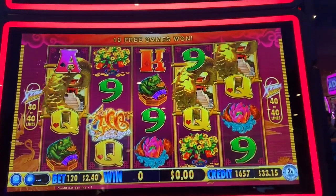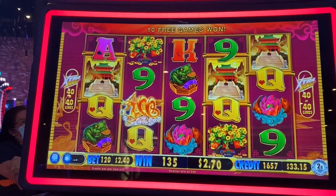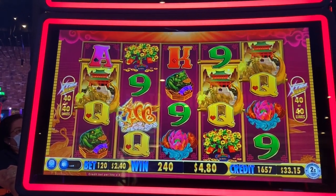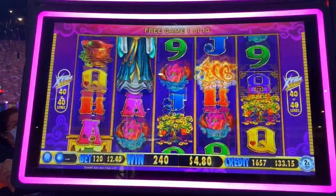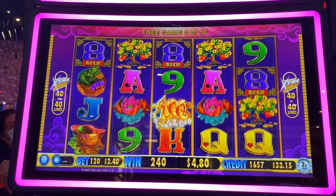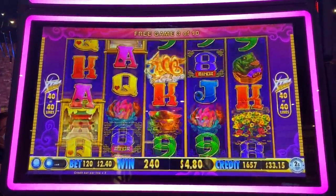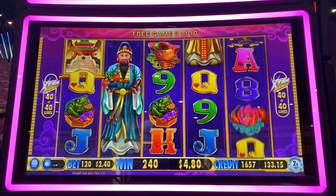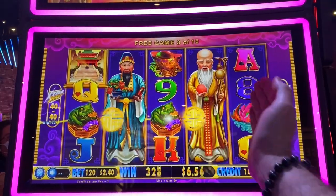All right, this is a new one — it's called Treasure Gods. It plays funny. It's made by the slot manufacturer Atlas; I've never heard of them. So let's see what happens. There are guys on the middle three reels and they're wild — they expand the whole reel wild. They'll drop down, so if you can get all three of them it would pay really good.